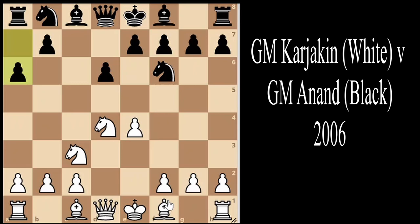We see a Sicilian Defense, Najdorf variation — one of the most common if not the most common variation of the Sicilian Defense. Here Grandmaster Karjakin plays bishop to e3, initiating the English Attack, looking to play f3, queen d2, and queenside castle, then attack black.